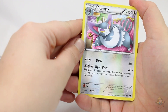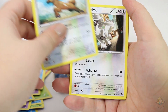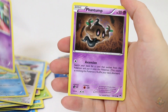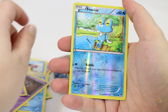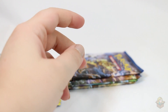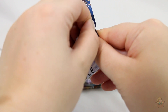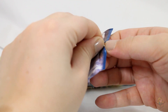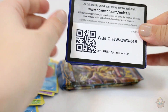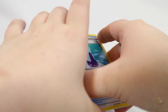Purugly, Slowbro, Stantler, Furfrou, Ducklet, Espurr, Phantump, Trubbish, Reverse Froakie. And a Clefable. So far I feel like I've not been getting as good of luck as my Breakthrough Booster Box — I felt like I was getting so many Break Cards in that set, and this one I'm just pulling out the one. But there's still a second half.